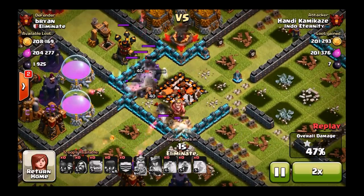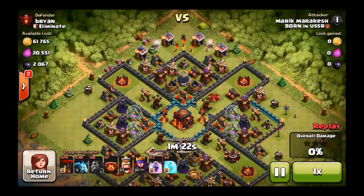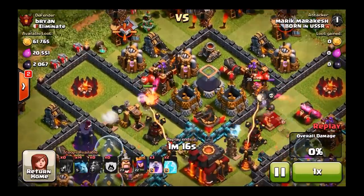Good attack by Handy Kamikaze from Indo Eternity to give me that loss. On the next attack we're going to pick this one up. Yeah, 47% does suck, but what can you do. On this next one we have a lava loon — he drops down three lava hounds and puts down his balloons. I think it was a little bit slow to put down his balloons on this one.